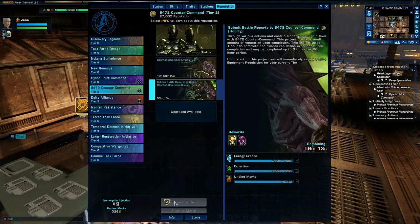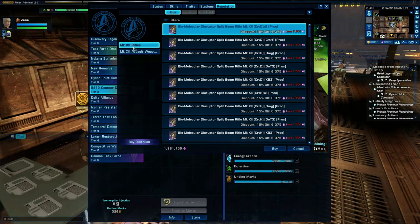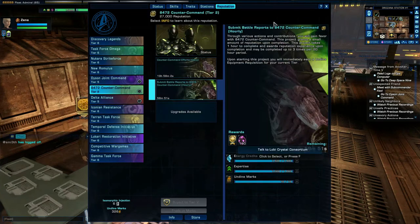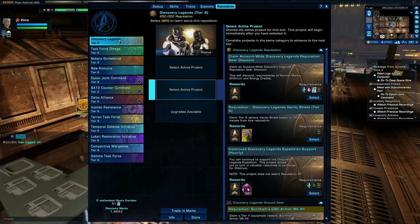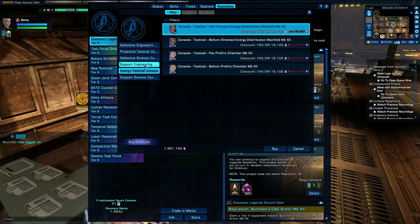There are some really beautiful items in reputation — well worth doing. You can also use Zen to buy out and get to tier 5 quickly if you want. They also have a dedicated store for ground or space items, which will gradually fill up as you progress through the reputation tiers. Going into the store, you can see all these different things that you can use.